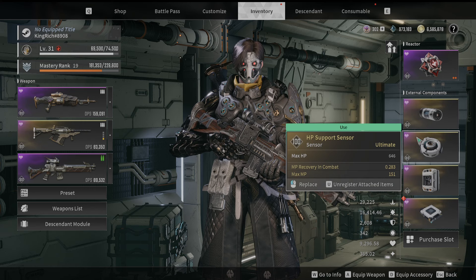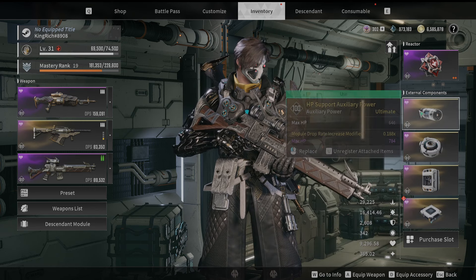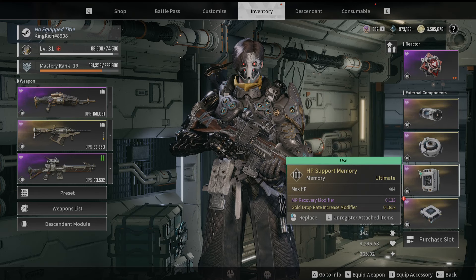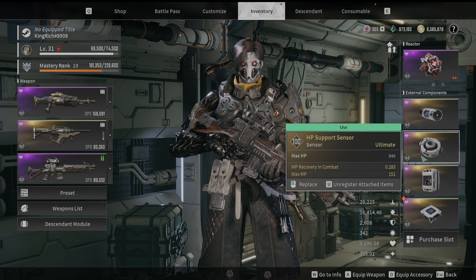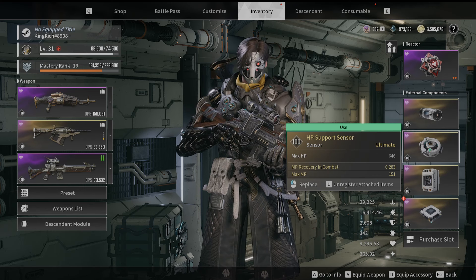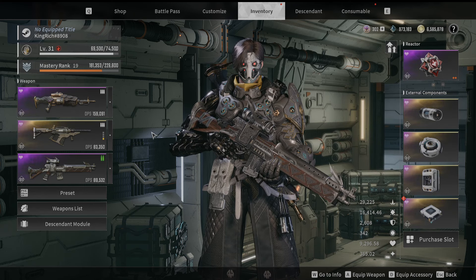For our components, just go max HP and MP on everything — max HP, max MP, MP recovery. If it doesn't have max HP and max MP and it has shield instead, start farming for a different one. Max HP and max MP on everything. This sensor I have is literally perfect — max HP, max MP all the way down.